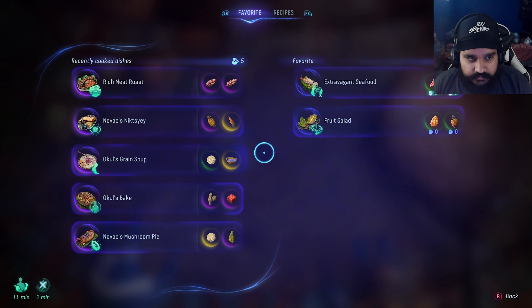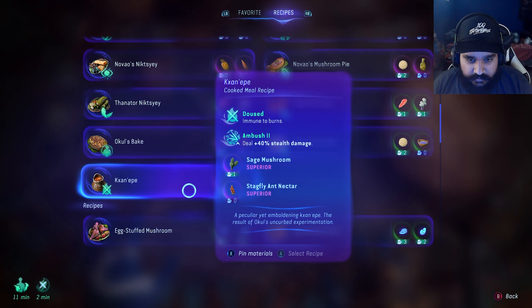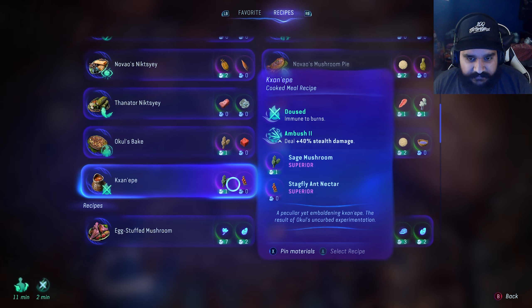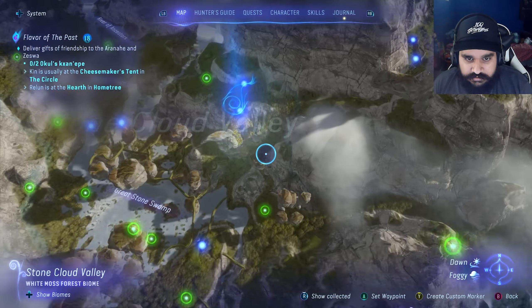Okay, I need to create this. I need sage mushroom and stag fly nectar. Does it have to be purple? Can it be gold? I might have gold stuff. Sage mushroom and stag fly nectar - I might have a bunch of gold stuff. All right, let's travel to the circle. I might just have enough.